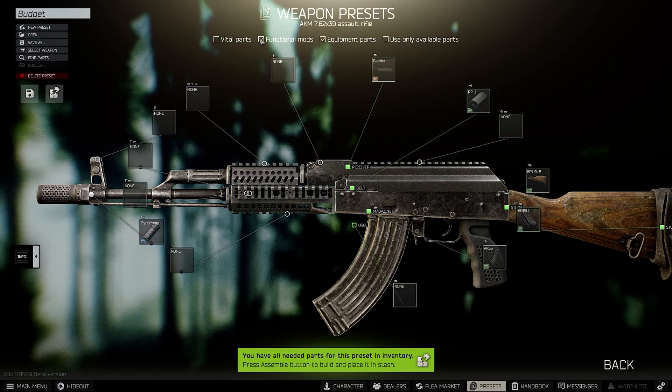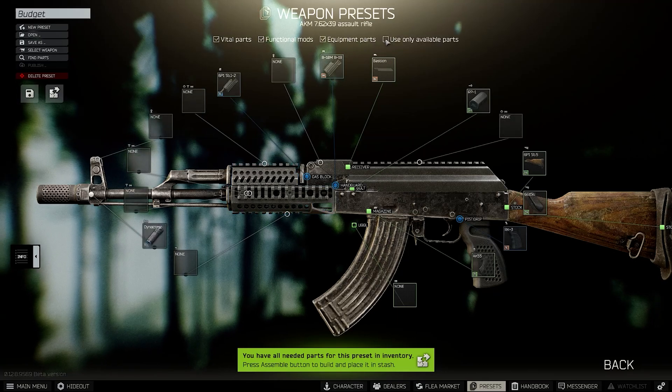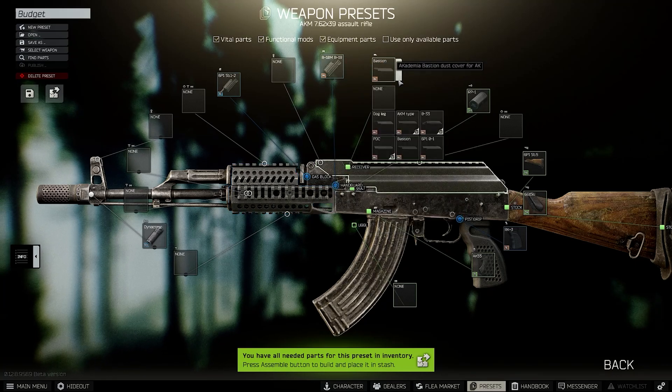These filter boxes show you certain parts, while the last box only shows parts you actually have within your stash. Once you've removed that front sight, you can attach the handguard. Then you can replace the dust cover with the Bastion dust cover for 8K.